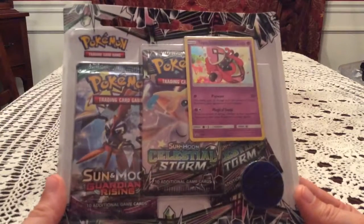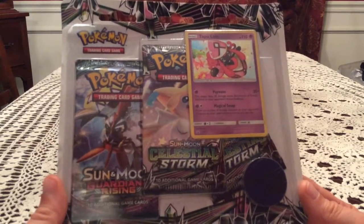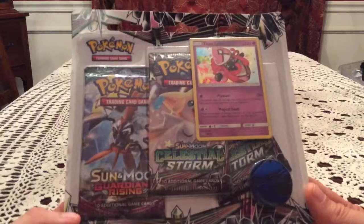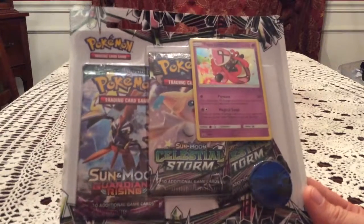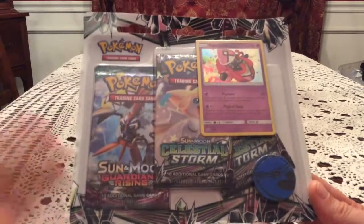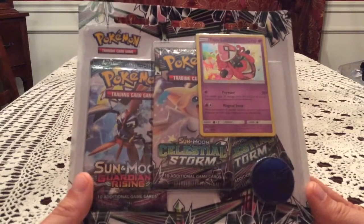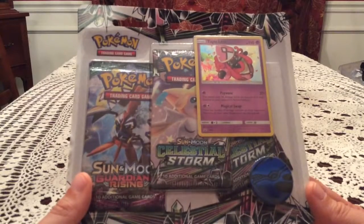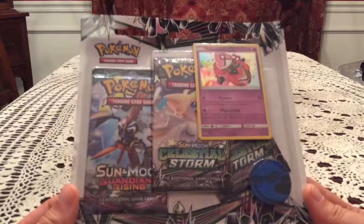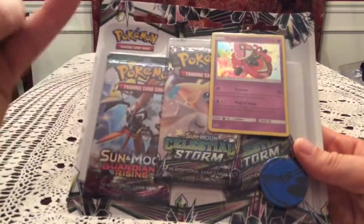I guess this is something that was meant to be released a lot earlier and they are only now getting to actually releasing it. Cool that they are actually filling in some holes. Pretty sure the Tapu Bulu was another case of that — I think that was like 61 or something. We're into the hundreds for the Sun and Moon promos now, but it's nice that they're filling in the holes. We don't have a case like the Black and White promos where there's a missing Pikachu and Raichu that were never released. Thankfully we don't have that.